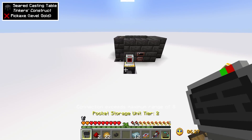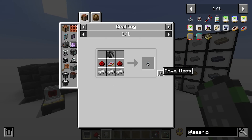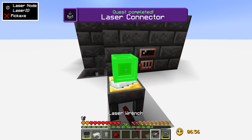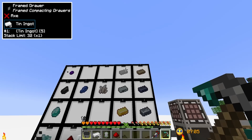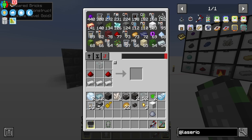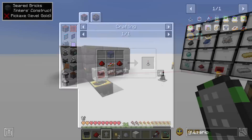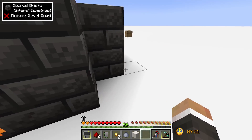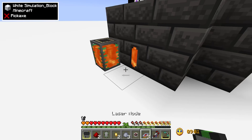With a laser connector placed in between, we link from here to the connector and then from the connector to the destination, and it works — items get moved directly over into the drawer. We can do the exact same thing to move lava from the tank on the back automatically into the smeltery using fluid cards, keeping the smeltery continuously topped up with lava.